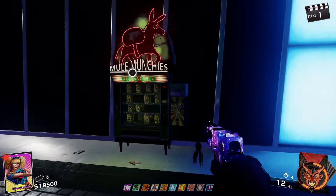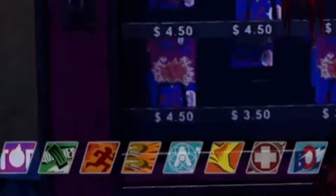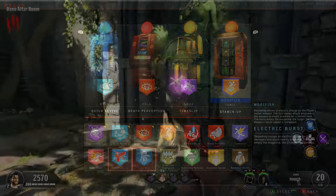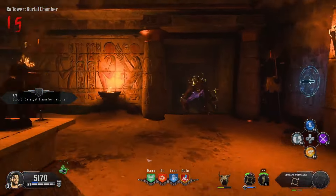It certainly isn't a perfect system. IW Zombies has a fantastic mechanic where you can simply return a perk at a loss of cash and then buy a new one. But in BO4, with the way the modifier perk slot works, Secret Sauce gives not just freedom, but customization back in the hands of the player.